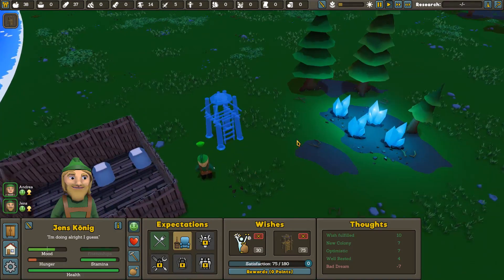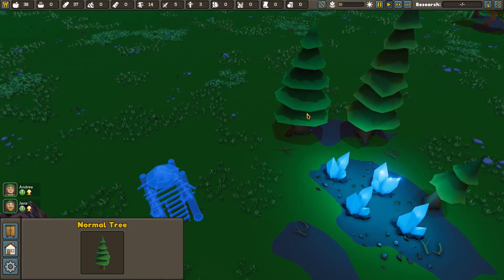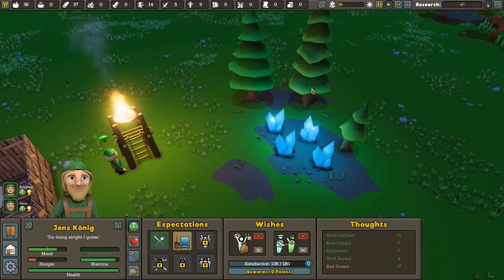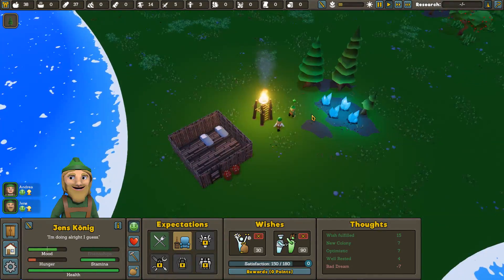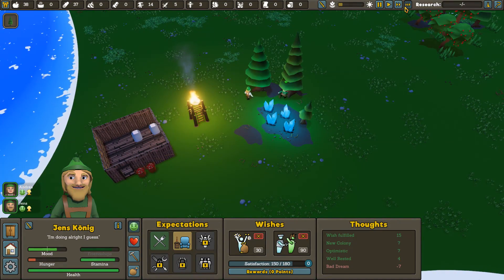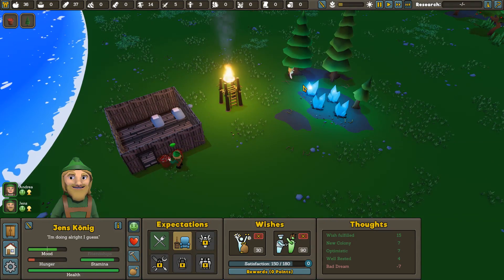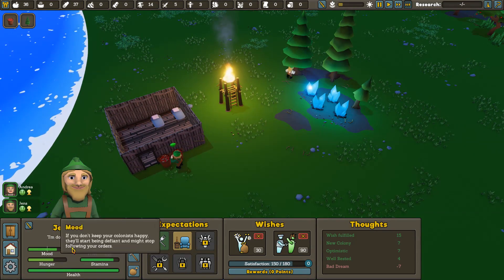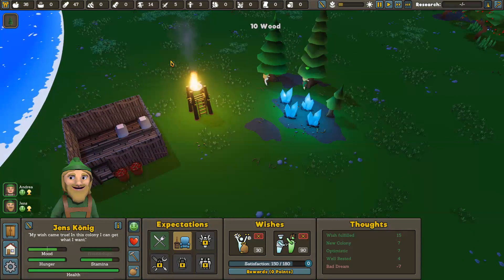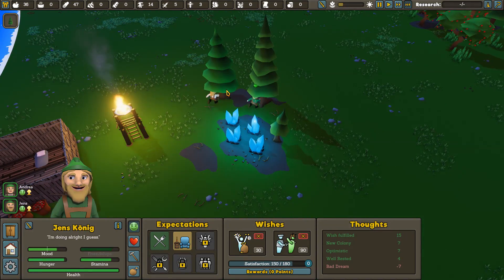Now that you guys are done with the house, go gather me some wood. Cut the trees. Let's get some more wood together so we can start living a little more lavish. We've got 36 food left right now — just dining on apples and a little bit of carrots and whatever we can get our hands on for the time being.